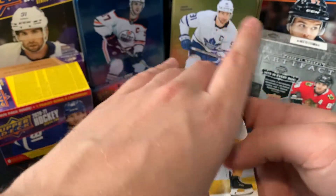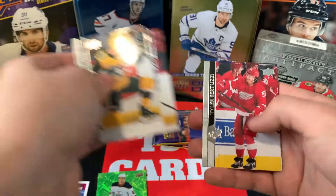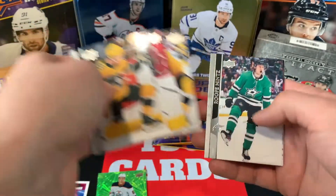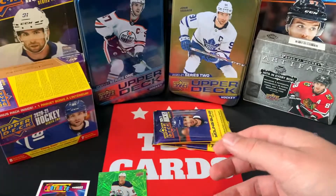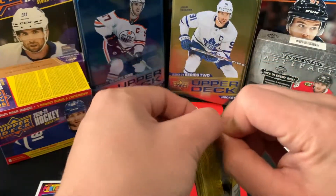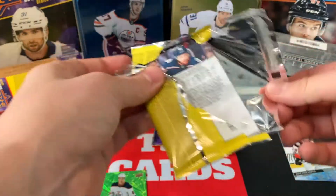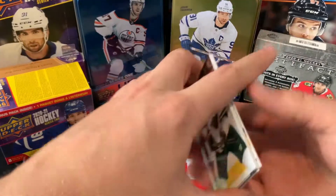I don't think we have one here. Jared McCann, Jonas Brodin, Jesper Bratt, Tyler Bertuzzi, Marcus Pettersson, Roope Hintz, Paul Byron, and Victor Mete — a Senators player now. Played very well closing up the year with Ottawa. There's our second base pack. I don't think we're going to get any more base packs, but you never know.